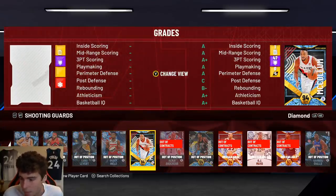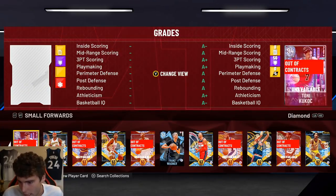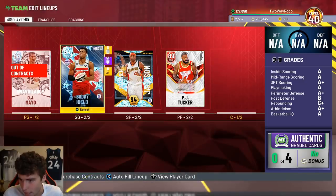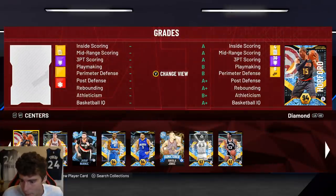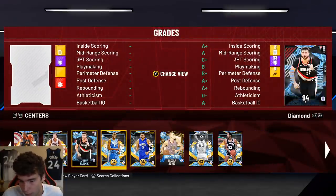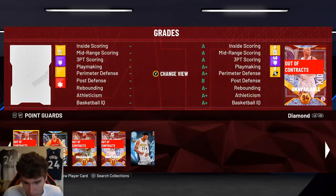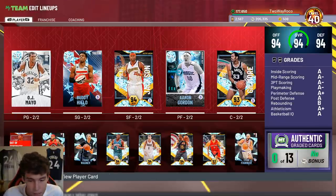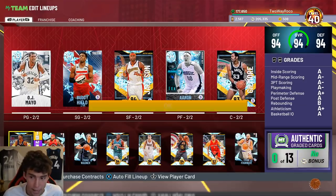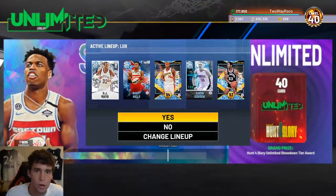We're one step away from the Hall of Fame badge — we've got to win a game using 13 diamond players. We're gonna head into MyTeam Unlimited to assemble the diamond squad. At small forward maybe Franz Wagner, at the four Steven Jackson or Aaron Gordon, at the five — this is rough — I'll run Artis Gilmore. All I have to do is win the game and I get a free Hall of Fame badge.